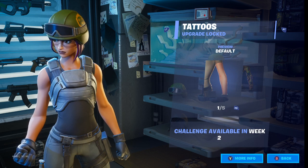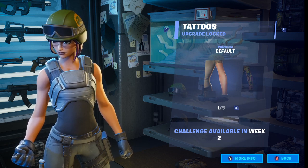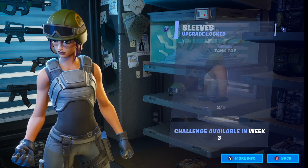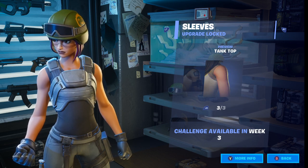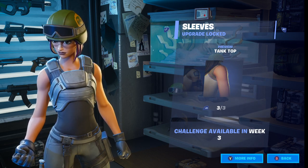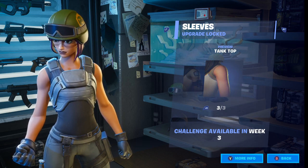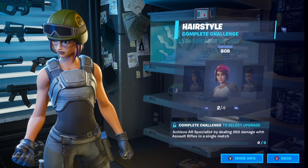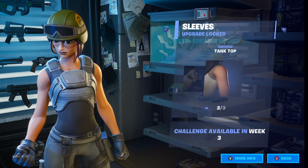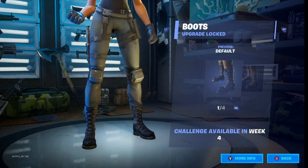Also, the Renegade Raider has no tattoos, so I chose this option — you can do a whole bunch of tattoos if you want, but this is the tutorial on how to build your own Renegade Raider. Remember, every single week you unlock a different piece of clothing for this Maya character — week one you unlock the hairdo, week two the tattoos, week three the sleeves, and so on.